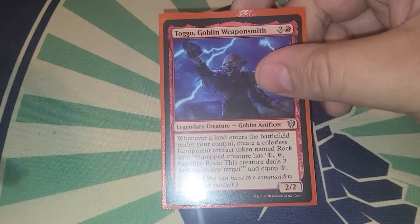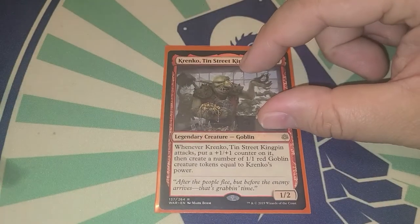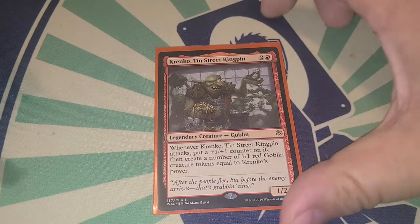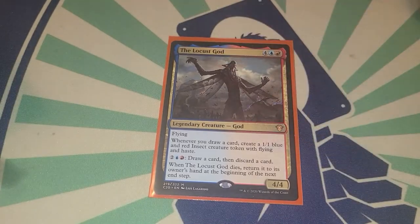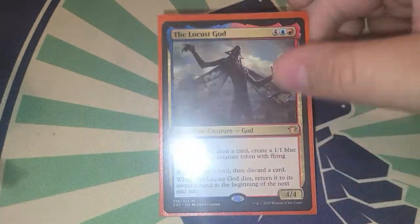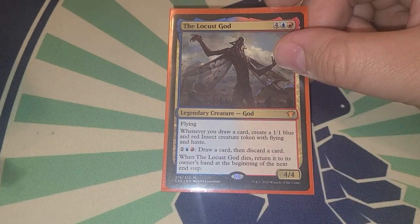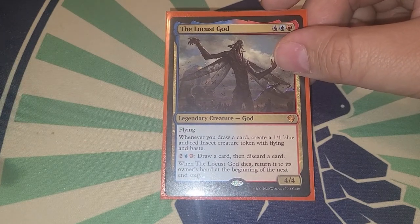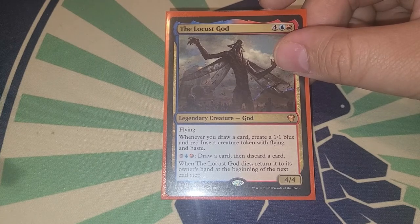Toggo makes a rock token whenever a land enters the battlefield, giving us free tokens that Brutaclad can later turn into creatures. Kranko Tin Streak Kingpin makes goblins equal to his power when he attacks. Locust God is probably one of the best token generators in this deck — whenever you draw a card, make a 1/1 blue insect creature token with flying and haste.